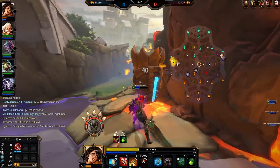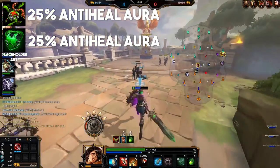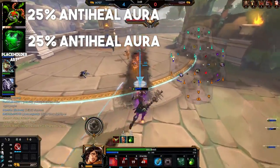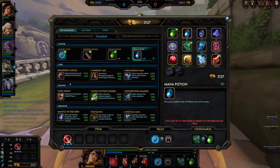The exact same principle applies with Pestilence and Contagion. These two items both give an aura of 25% anti-heal to all enemies in 55 units, with Pestilence being the magical defense version and Contagion being the physical defense version. These two items, just like Divine and Brawler's, do not stack with each other, but they will stack with any other anti-heal items as normal.